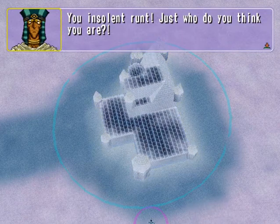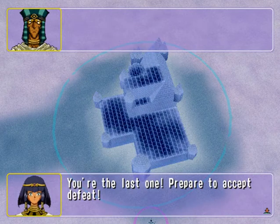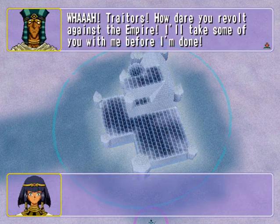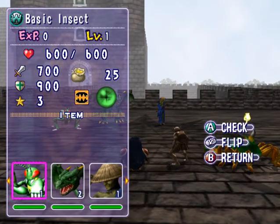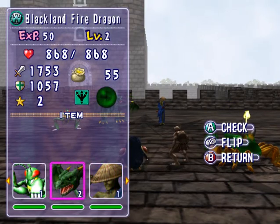The enemy leader shouts: 'You insolent runt! Guards! Where are my guards? You are the last one — prepare to accept defeat! How dare you revolt against the empire!' Time to fight their leader. Their team is Basic Insect, Blackland Fire Dragon, and Swordsman from the Foreign Land. If YuGiOh taught me anything, the Swordsman is the weakest, then Basic Insect, then Blackland Fire Dragon — which originally has around 1,500 attack points on the physical card.